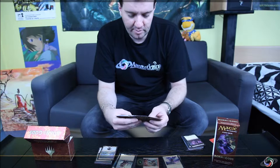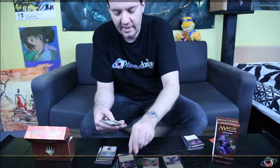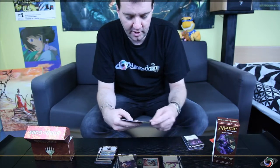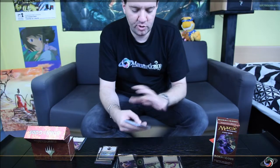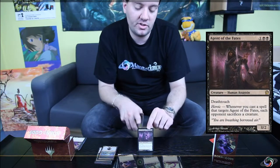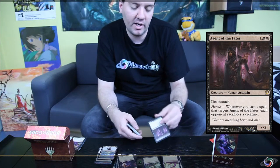You've also got Fabled Hero, which features the new heroic ability. You've got Warden of the Beyond Emissary and Spiteful Returned, and some more interesting cards. First, the Agent of Fates, which is a card that makes people sacrifice creatures — it's quite a good toolbox, because every time you target it, people have to sacrifice something.